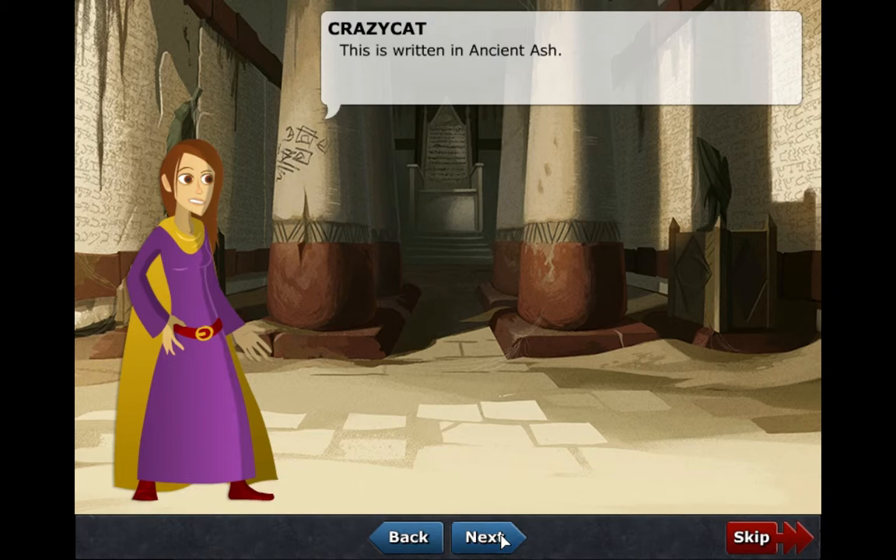This is written in ancient ash: 'Here, many lives, for the few. The demon was cast down, sealed by sacrifice. His city destroyed.'